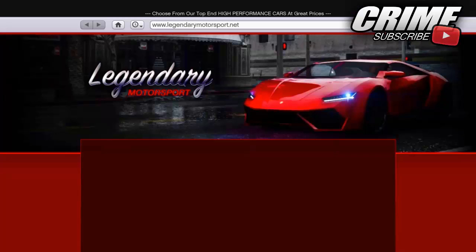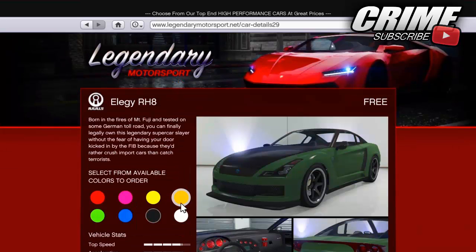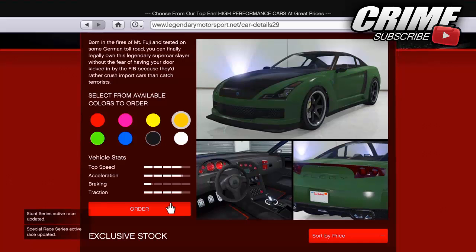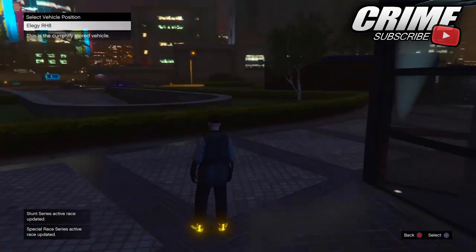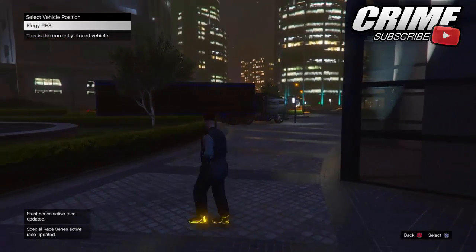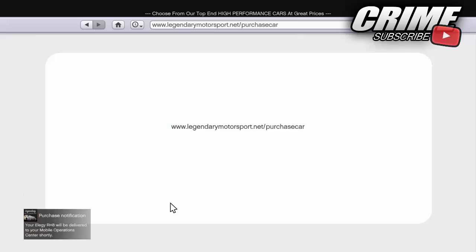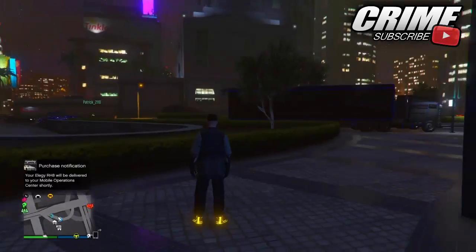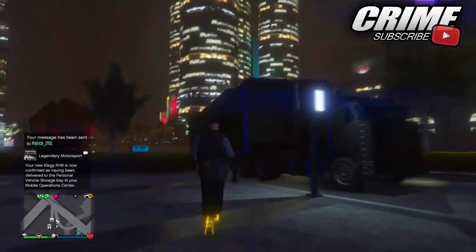When you have replaced the vehicle, go outside, pull your phone up, go to Legendary Motorsport, go to sort by price, and buy an Annis LJ RHA. You want to make sure you are sending the LJ straight to your mobile operation center. You want to replace the vehicle you have in that operation center, which is going to be the LJ Retro Custom. But it will not disappear — you will get the LJ but the original vehicle will not disappear after you take it out of your operation center.